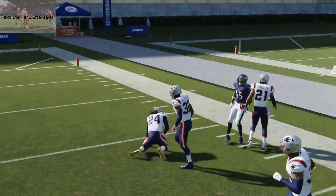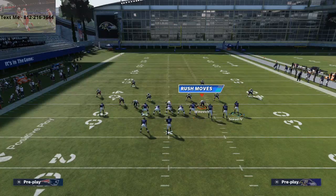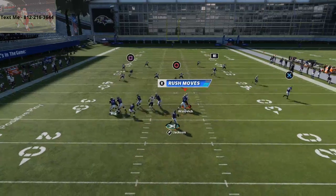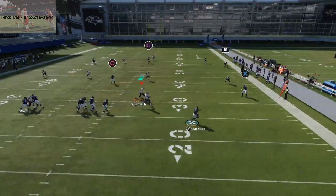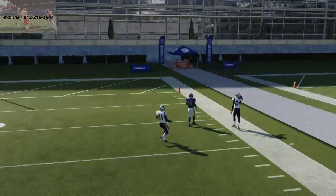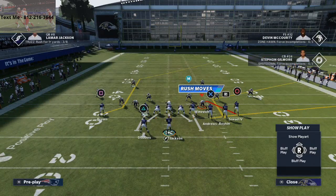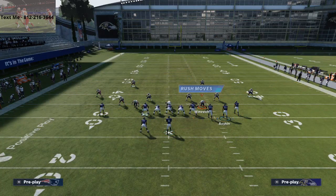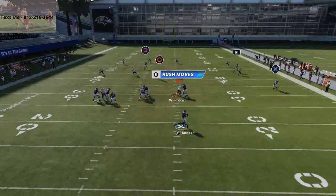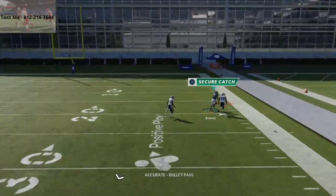One thing you can do with this — you don't have to — is smart route the Z Spot, smart route the corner route, so you're going to give yourself a little bit more space. If you have a good mobile quarterback, you can get out of the pocket. But you see by smart routing the corner, it's going to bring Stephon Gilmore down. You can also just leave Boykin where he's at and not motion him out — the spacing on the play is going to allow you some wiggle room. But this is going to get right over the top of Stephon Gilmore.